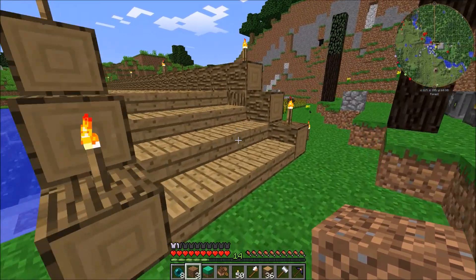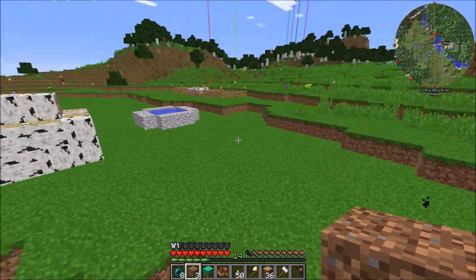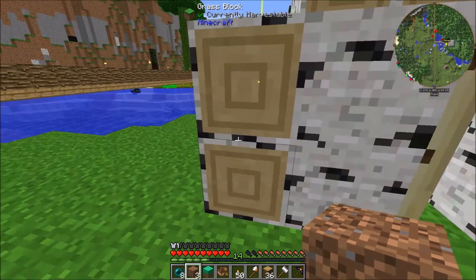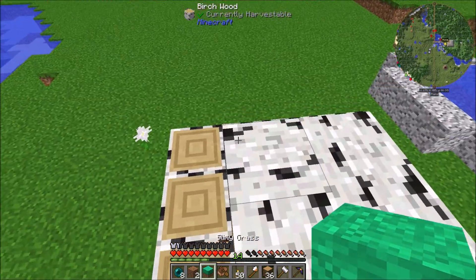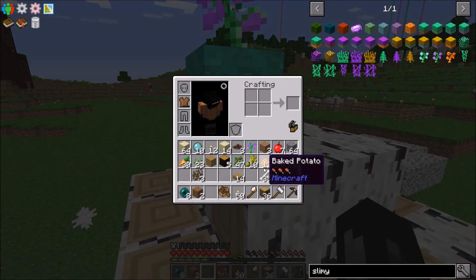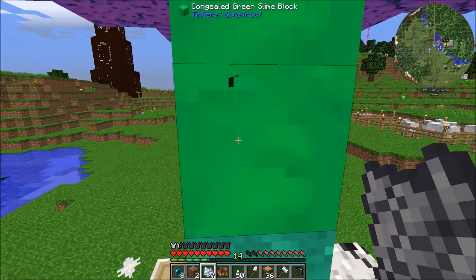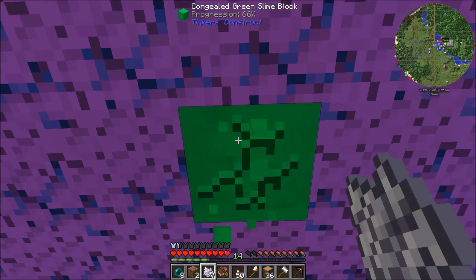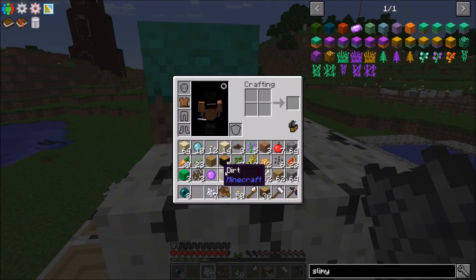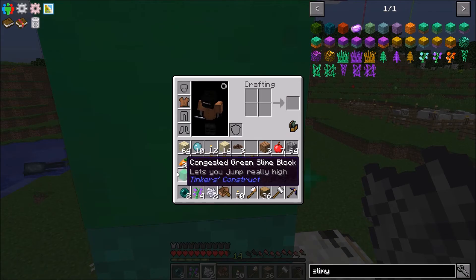Before we start growing a bunch of this stuff, let's grab a bit of bone meal. I think we'll put it on top of our little hut here, just so it's a bit out of the way. So now what we can do is just grow a bunch of these trees and get lots of slime. As you see, we got slime. Hopefully we get some saplings - we do. Cool.